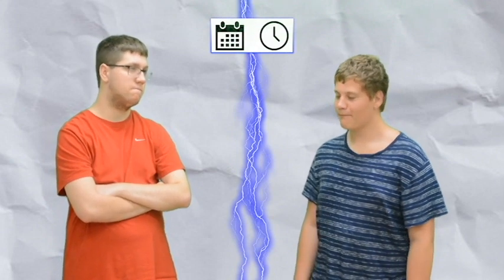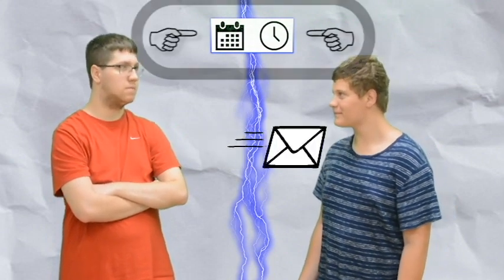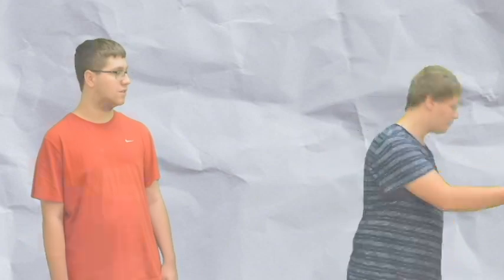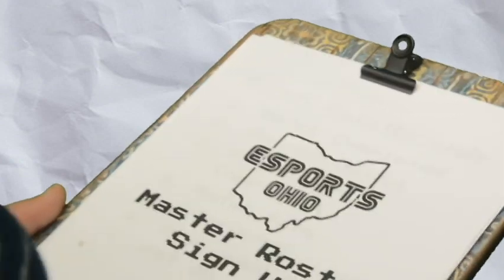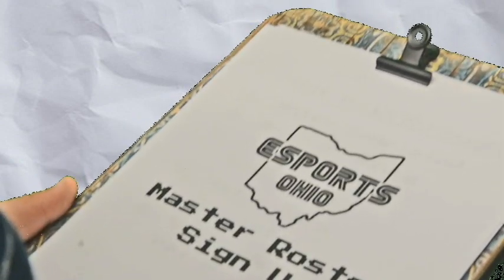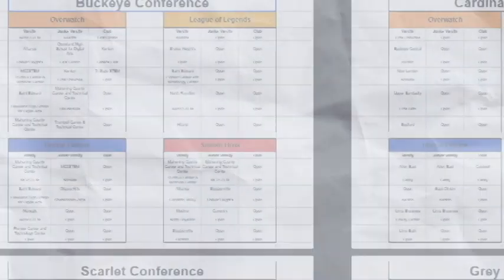Before starting the Smash Ultimate match, competing teams will need to set up a meeting for their match. Captains of opposing teams should contact each other prior to their scheduled match to set up a time to join the game lobby and to exchange password and arena ID. If captains or players have any difficulty finding the captain of the opposing team, they should refer to the master roster sign-up for their current season to find the opposing team captain's Discord tag.